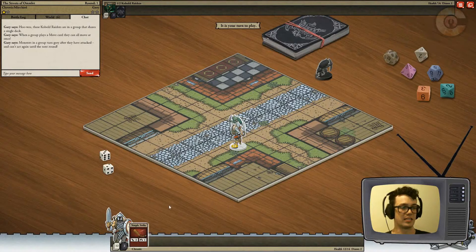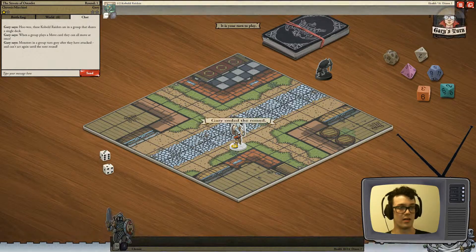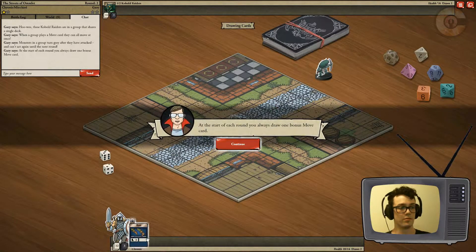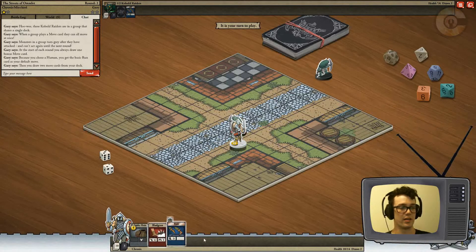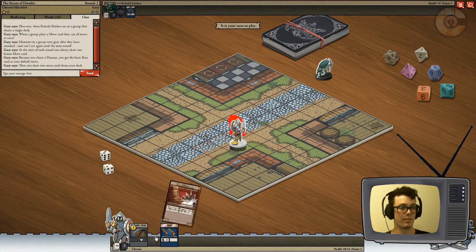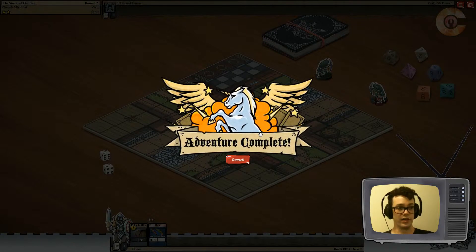Smashed him. Now this guy's getting closer, but I don't have enough cards here to kill this last guy. I'm gonna have to pass the turn eventually, but I've got still some striking cards. He's probably also passing — he's out of cards. Because you chose human, you get the basic run card as your default move, then you draw two more cards from a deck. So I always get the run as my first option. I should just bludgeon him — just end it right here. There you go — you've been bludgeoned!